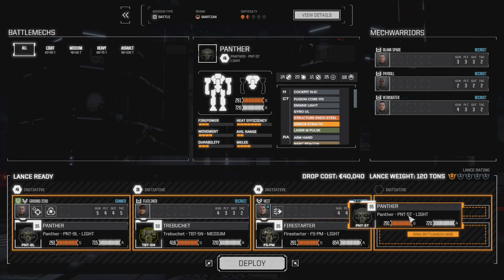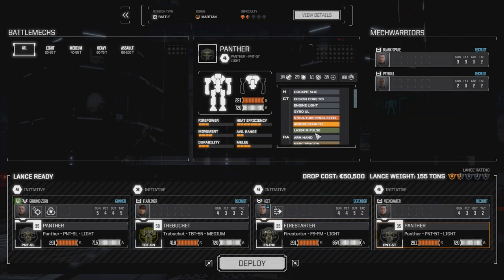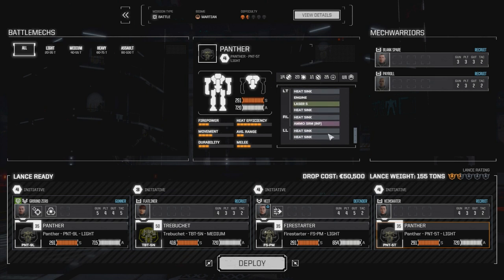We've got our new Panther up and running. I'm going to bring Veinskater back in. The Panther has got a medium pulse laser, Goss Magshot, Narc Beacon, SRM-6 with heat ammo, a tag, and also a small laser as a backup. Let's drop and see how this new lance works out.